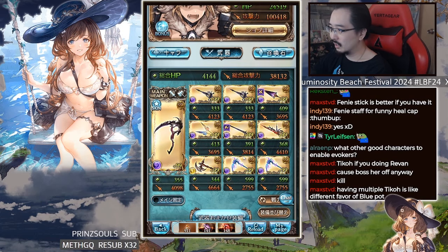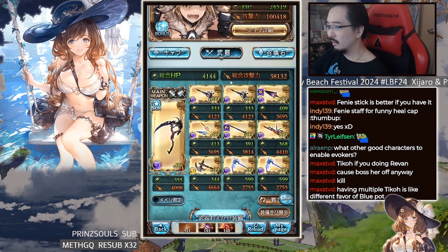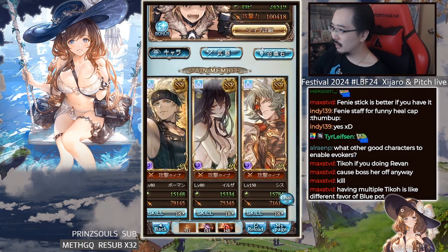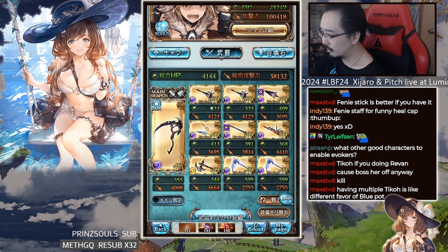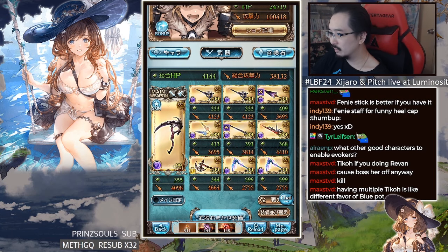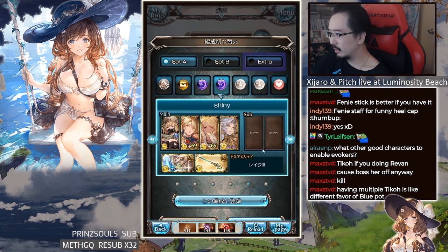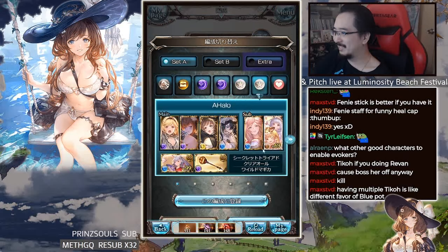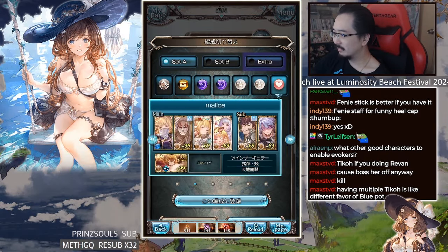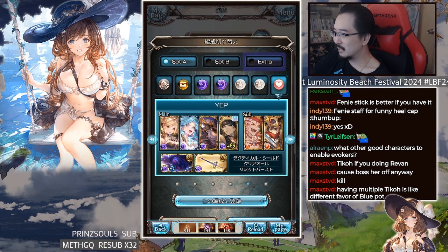Magna one still kind of works as well because you can use some other summon without needing the Magna summon as your support. Magna Exalto works too if you want to use it. I didn't really change anything — oh well, who cares. I don't even know what these other random setups are for — I was probably testing something.